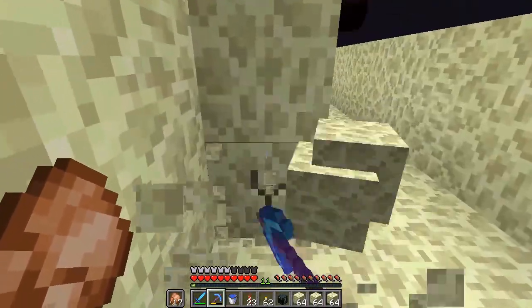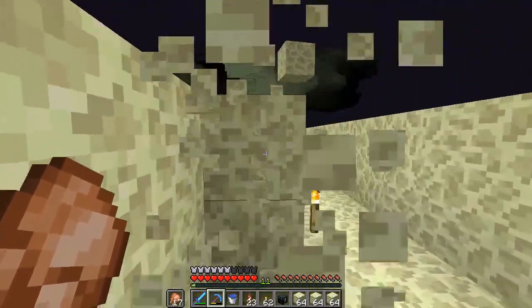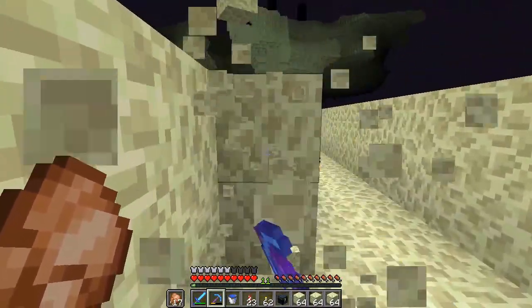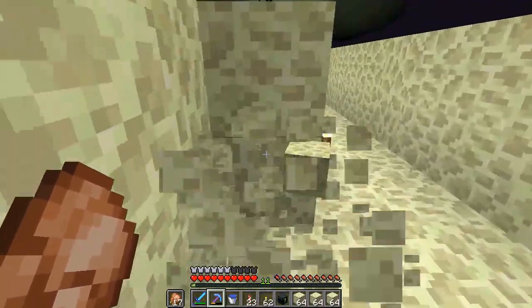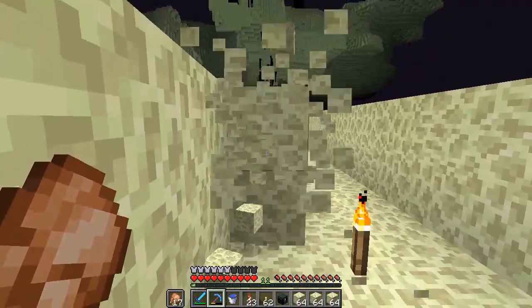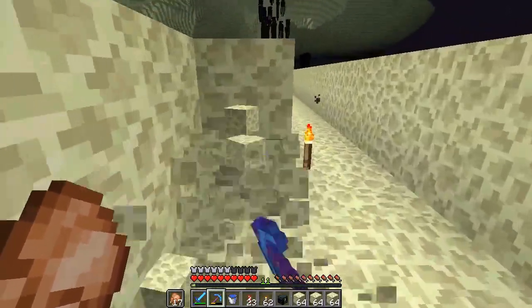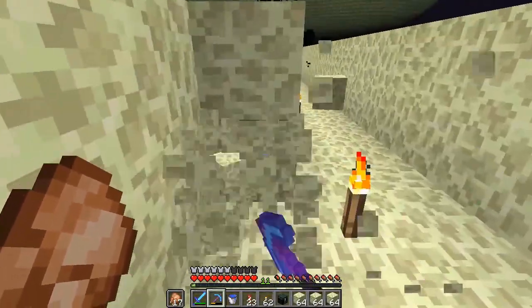I want to be able to employ some design elements you wouldn't be able to do in a two-block-high build. I've got some plans for a color scheme, and as far as the actual design goes I want it to be somewhat similar to our last Brownieland build. The block palette of stone bricks and nether bricks worked very well, but I've got some ideas for integrating carpets much better than last time — I just kind of threw down red carpets and it could have been much better.